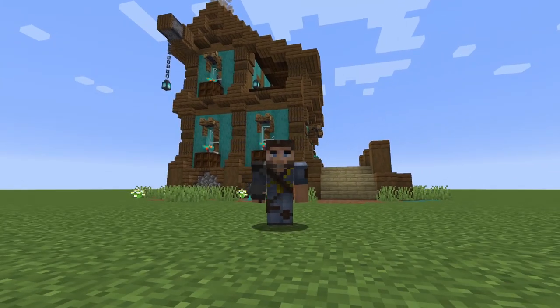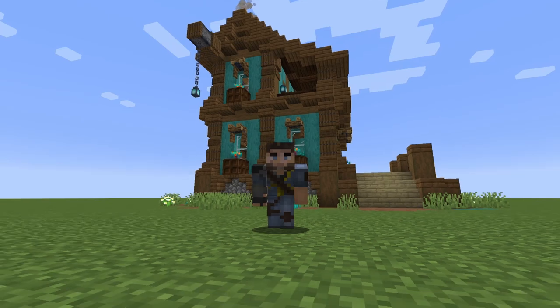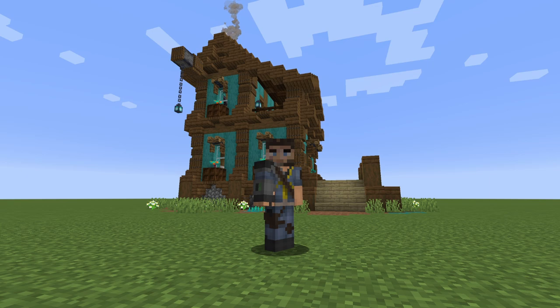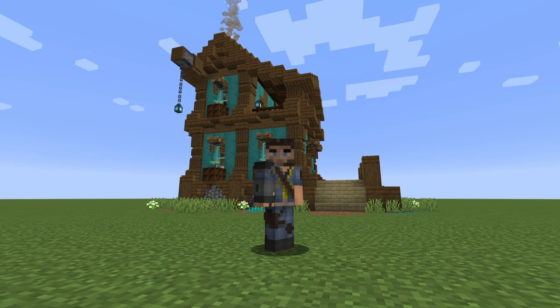Hello everybody and welcome back to another Minecraft video, this is Mythical Sausage. Today we're going to be doing this awesome Minecraft 1.16 nether update starter house. It has some old blocks we're used to plus some new blocks from the nether update like that warped stem block - the stripped version looks so good. Inspired by my friend on Instagram, Random Builder - go check him out, I'll put a link in the description.